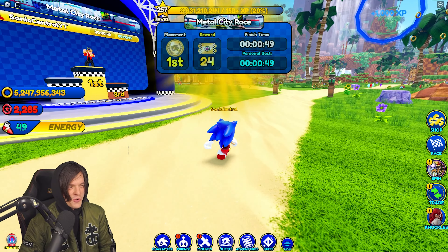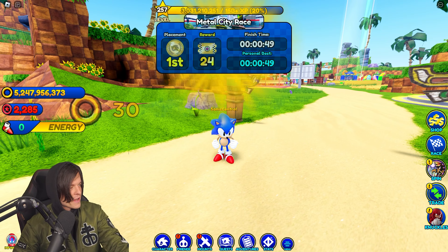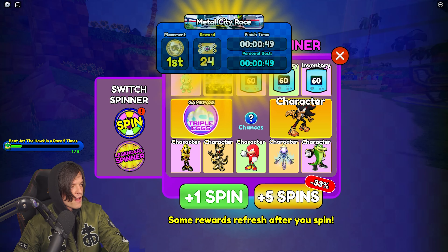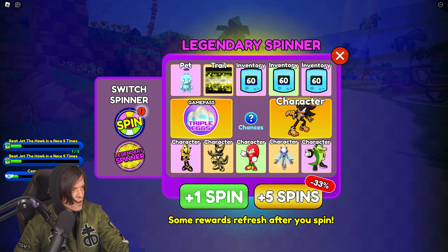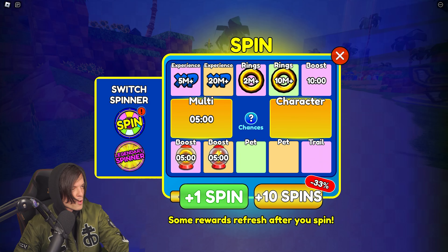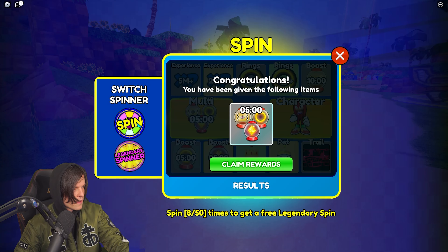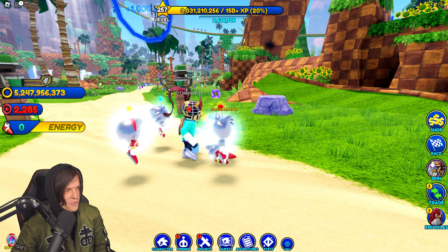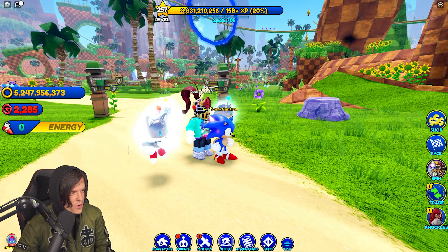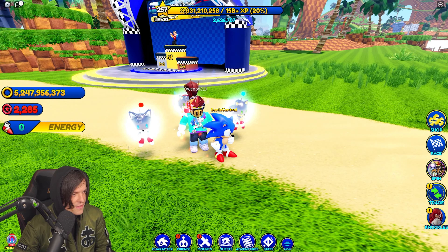We've got a spin thing here - a Shadow skin maybe. Classic Knuckles is in this so maybe we can unlock him. These are legendary spins though, and I don't have any unfortunately. In the other spin we got another Knuckles skin - I'm pretty sure that's from Sonic Free Riders. This guy Owen P8519 has a Sonic Rivals avatar, that's cool.